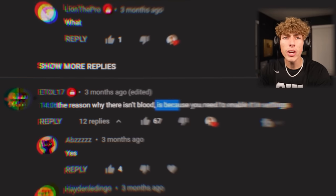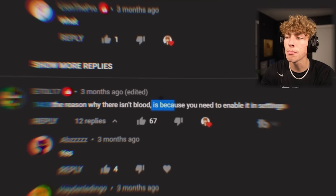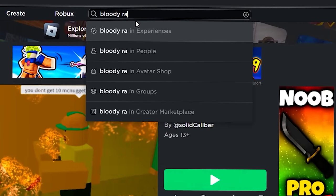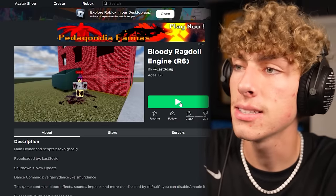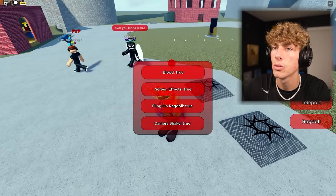I have to give that game like an 89 out of 100 on a bloody scale - that was pretty bloody. The other game you guys wanted me to replay was Bloody Ragdoll. Apparently there wasn't blood because I needed to enable it. Bloody Ragdoll - the settings are right here: blood true, screen effects true, fling on ragdoll true.